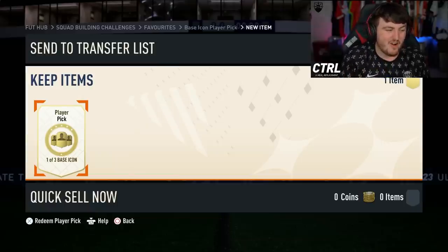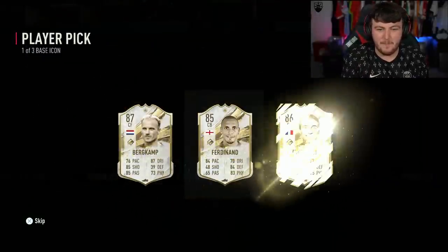Are we going to get a decent base icon? Eusebio, Cruyff, Pelé, something like that. Here we go, EA, with our base icon player pick.